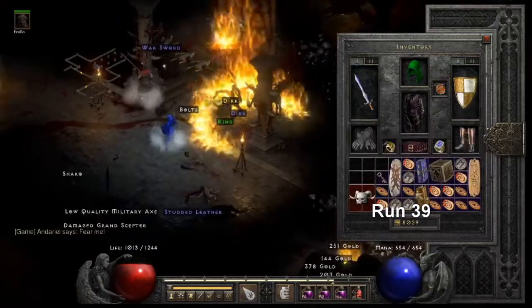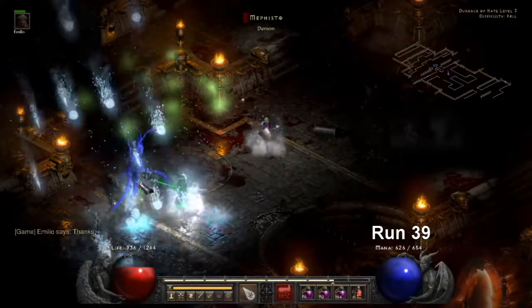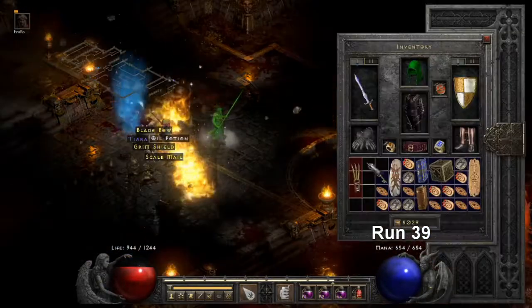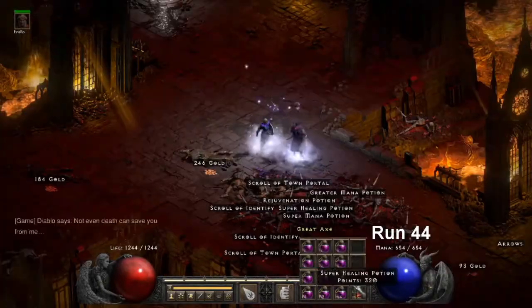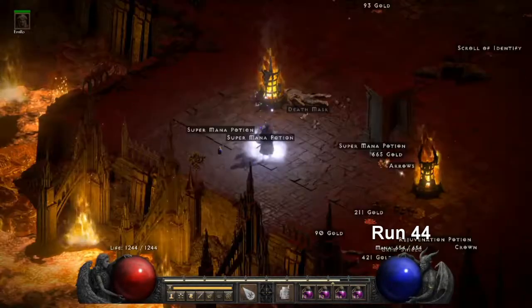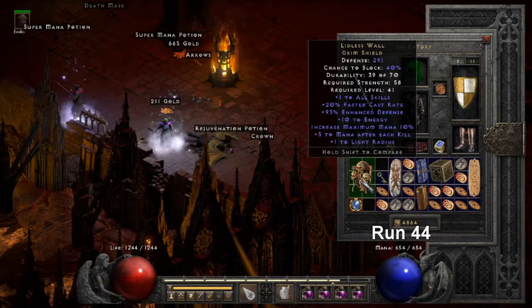On Run 39, we drop a Unique Grim Helm — Vampire Gaze, pretty nice roll, 20 DR, 8 life stolen. On the same run off Mephisto, we drop another Unique Greater Talons — Bartox again, tired of seeing this thing. On Run 44, we drop a Unique Grim Shield off Seal Popping in the Chaos Sanctuary — okay shield to have, why not.